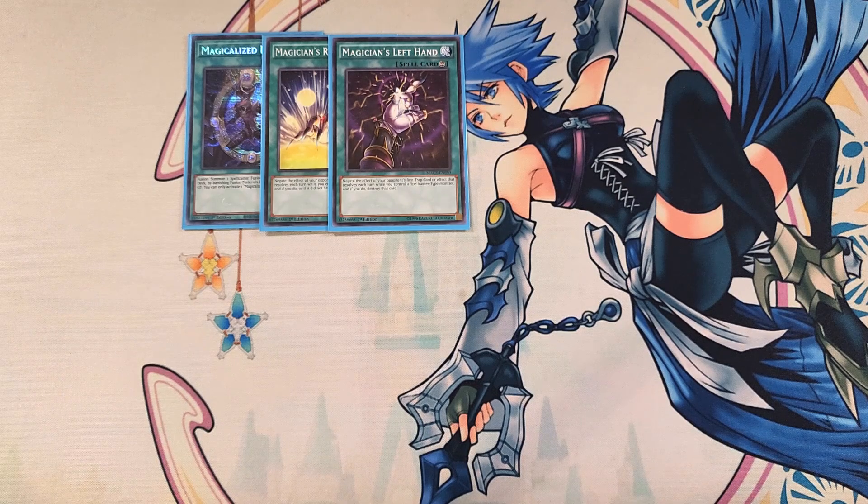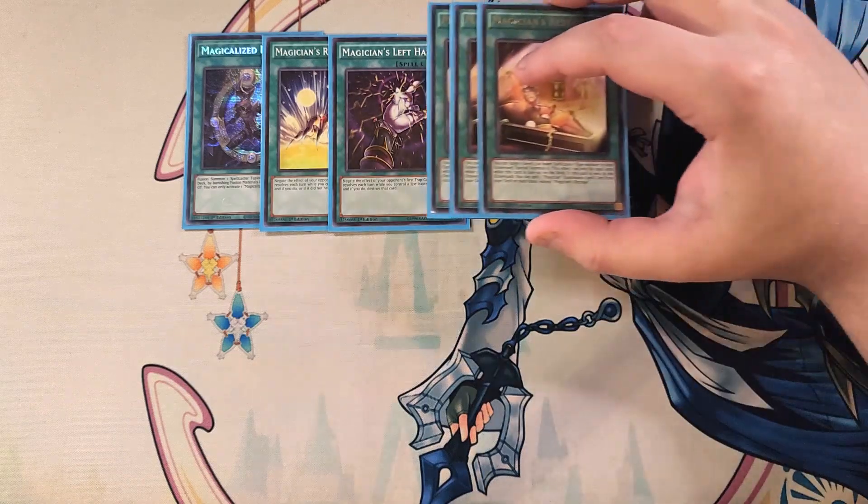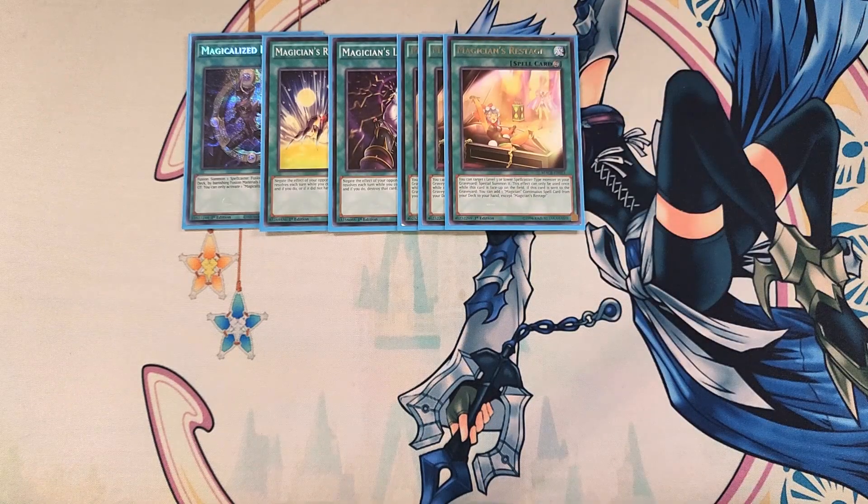We then play three copies of Magician's Restage as a three-of. This card lets you target a level 3 or lower spellcaster-type monster in your graveyard and special summon it — mainly bringing back Time Wizard or Magician Souls. This card also works really well with Magician Souls, because if Magician's Restage is sent to the graveyard, you can add a Magician's Continuous Spell card from your deck to your hand, essentially searching out Magician's Right or Left Hand.